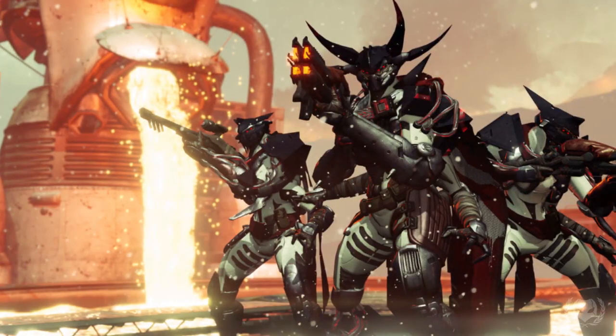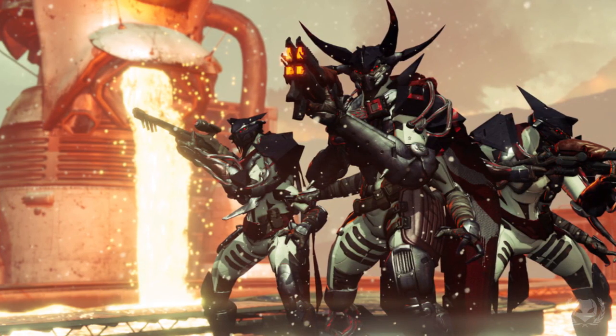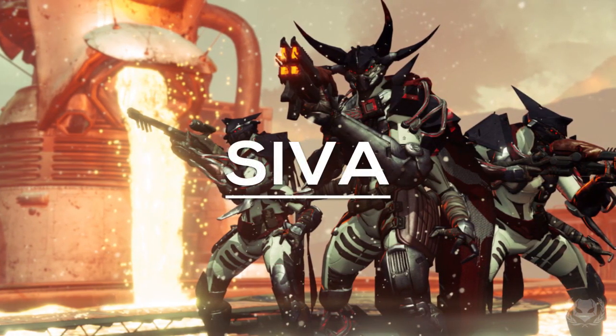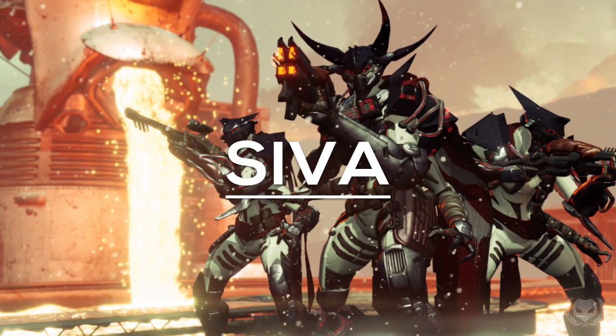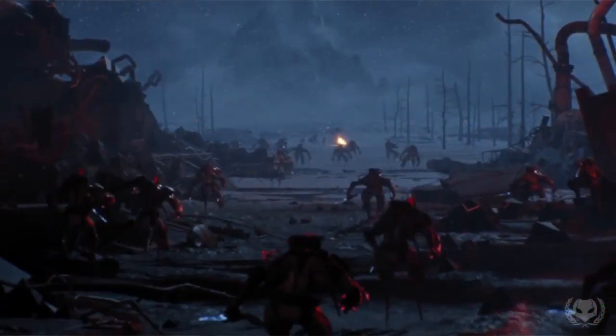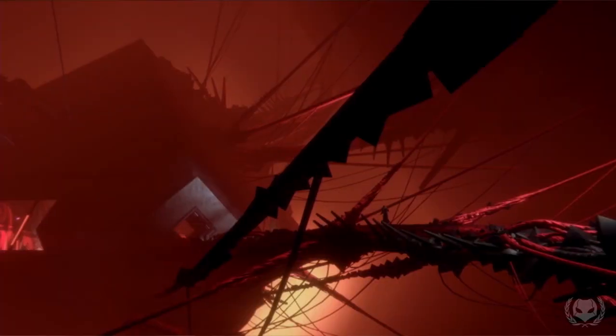The enemies that we're going to be facing in Rise of Iron are called the Fallen Devil Splicers. The Splicers are a type of Fallen that are described as body hackers and bioengineers, and now they're using this newfound plague called SIVA to augment their own bodies — a plague which was previously quarantined in this section of Old Russia by the Iron Lords, who sacrificed themselves to do so.